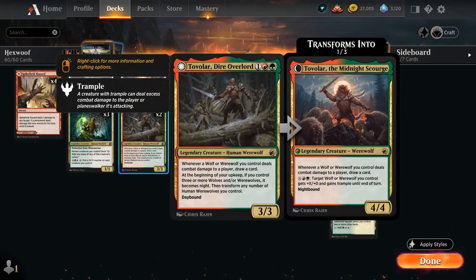We have 2 copies of Tovolar, Dire Overlord, the 3/3 legendary human werewolf. Whenever a wolf or werewolf we control deals combat damage to a player, we draw a card, and at the beginning of our upkeep, if we control 3 or more wolves and/or werewolves, it becomes night. This is an excellent way to keep it nighttime and a great addition to any werewolf deck, even if it's not quite as powerful here as in a more low-curve aggressive build where it's easier to draw cards and maintain nighttime.